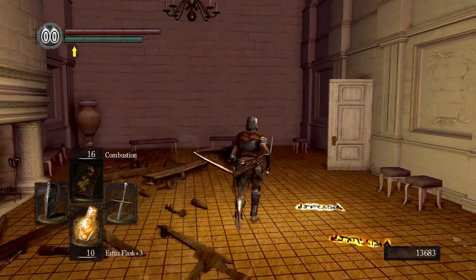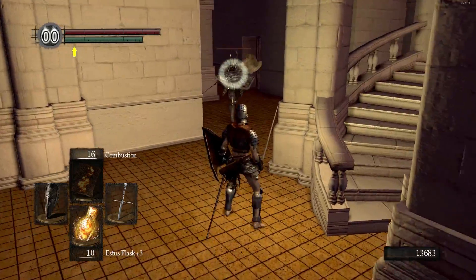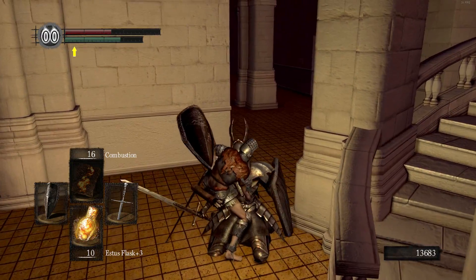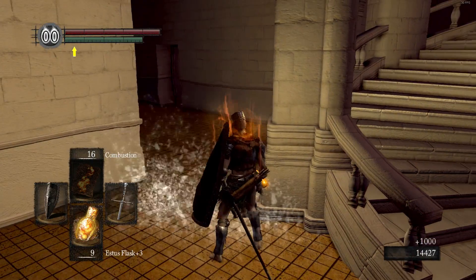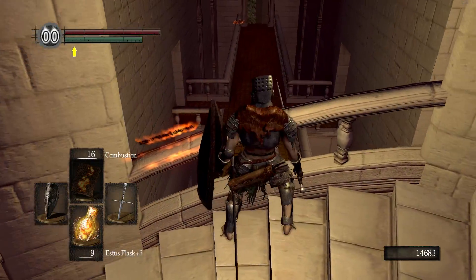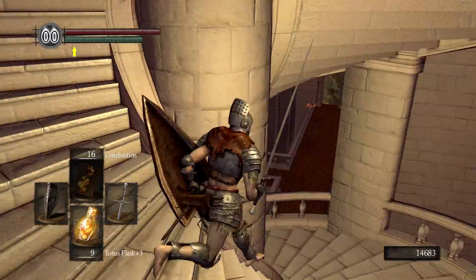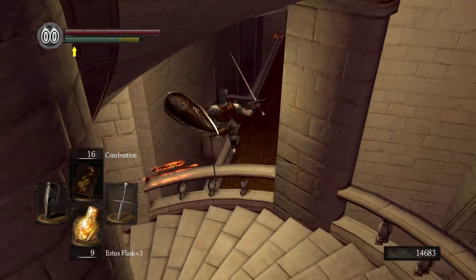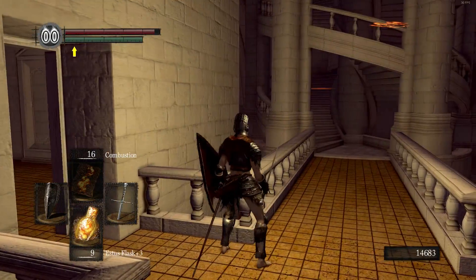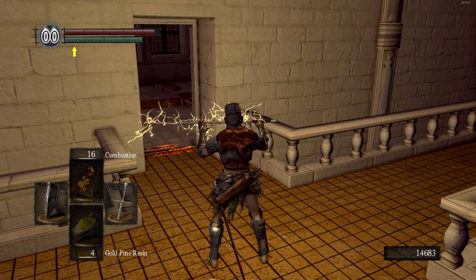I'm going to throw on Gold Pine Resin for this to show you how well it works. Still no invade, which is kind of sad. Let me also show you the shortcut right here: instead of doing all of that, there's a really easy way. Walk up these stairs and you'll see that door. If you get a running start and do a jump, you can hop right over and open the shortcut — the whole area unlocks and you don't have to do any of it.